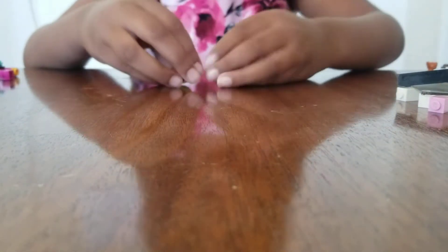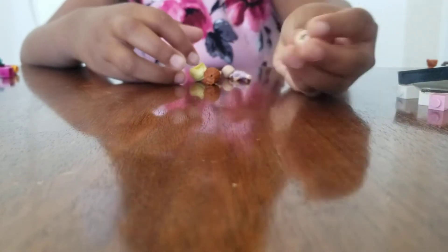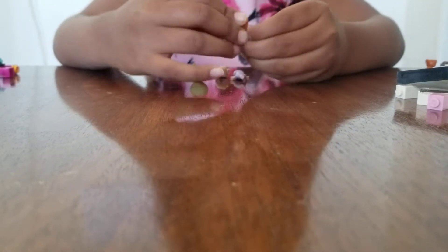First we'll start by getting the mini doll pieces. We'll get Anna's head and her white dress, put it on, and then her brownish hair — put it on.